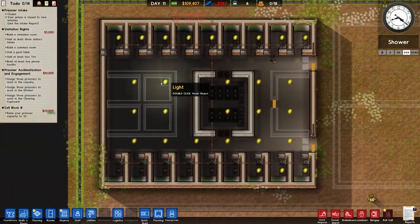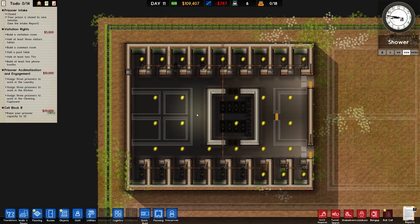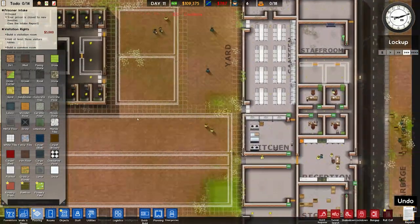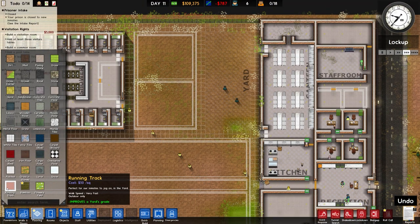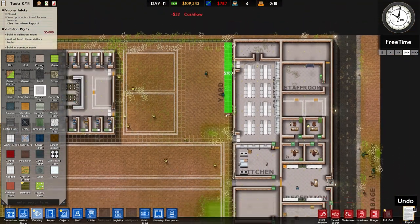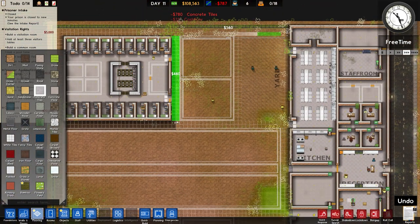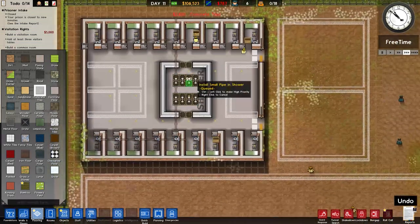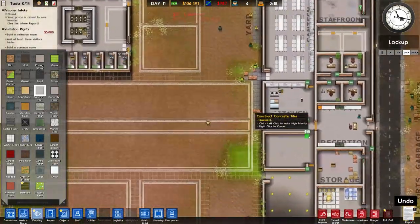This is going to be a security room, and this section will be a graded section if we decide to have it — haven't fully decided yet. Going to flooring to see what we can put on the outside. We'll place concrete tiles as our default. Just placing a little bit of walkway for where the prisoners and workers will be traversing. We're not placing ground tiles just yet.